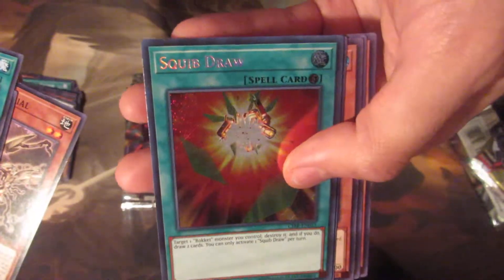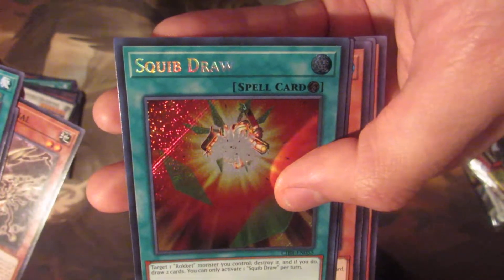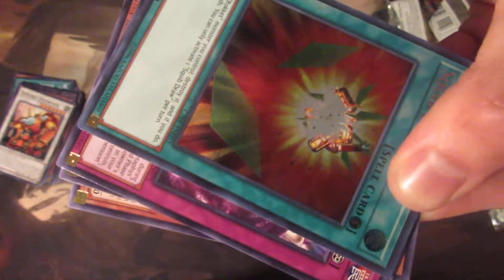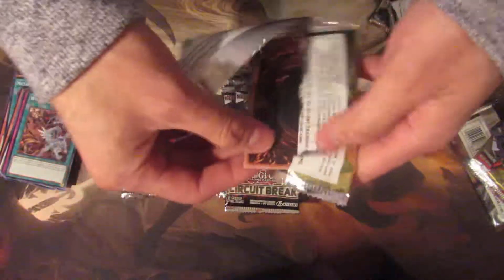Good God. That's our first secret. I thought it said Soju Draw — so that's our secret. I believe it's called Squib Draw. You target one Rocket monster you control, destroy it, and if you do, draw two cards. You can only activate one Squib Draw per turn. I don't think that's one of the chase secrets, but hey — I just want to get one more Evenly Matched and we're good. I don't even need another Borlo Dragon.